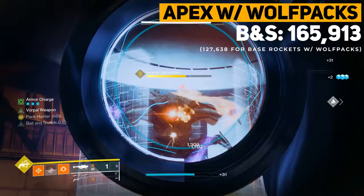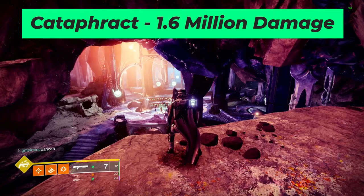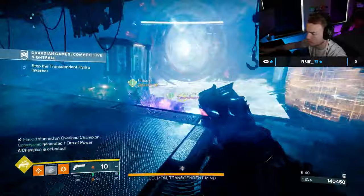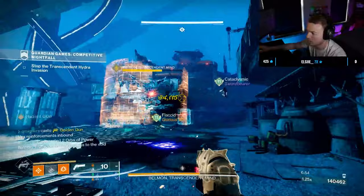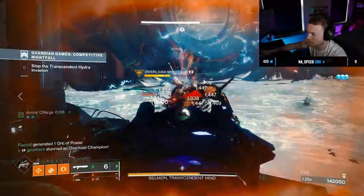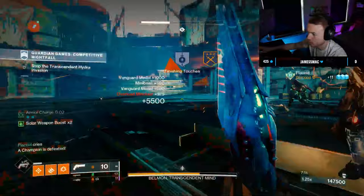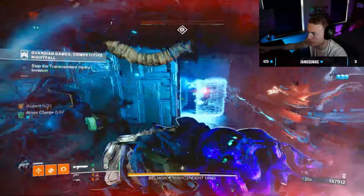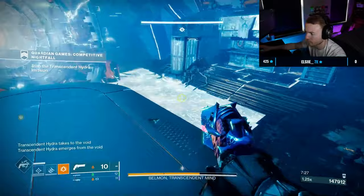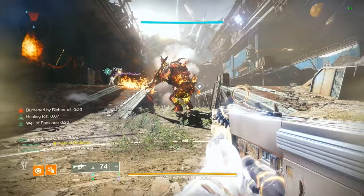Apex caps out at around 166,000 damage per rocket. If you do the math with the max reserve size values, Cataphract with 29 total shots now has 1.6 million total damage, Caraxis with 35 shots now has 1.73 million damage, and Apex falls behind both of these with only 1.49 million. I would argue no matter how you look at it, GLs are much more superior to rockets when it comes to total damage output. Also keep in mind these values assume all Wolf Pack Rounds hit — that's usually never the case, so if any Wolf Pack Rounds hit immune targets or track to an add, that just makes rockets worse.